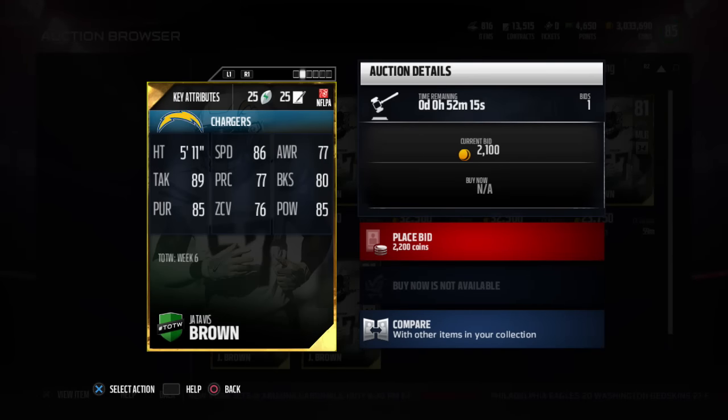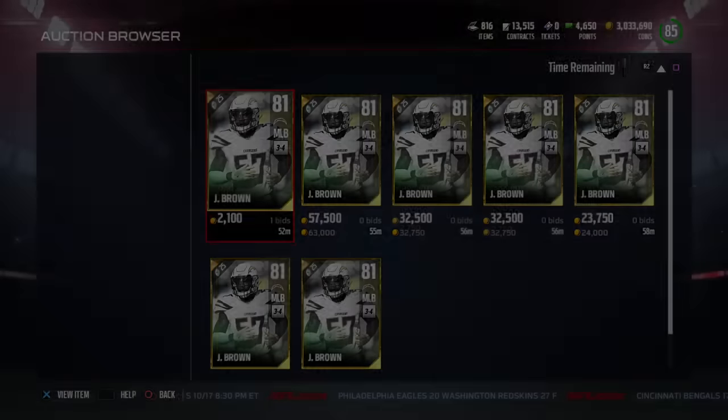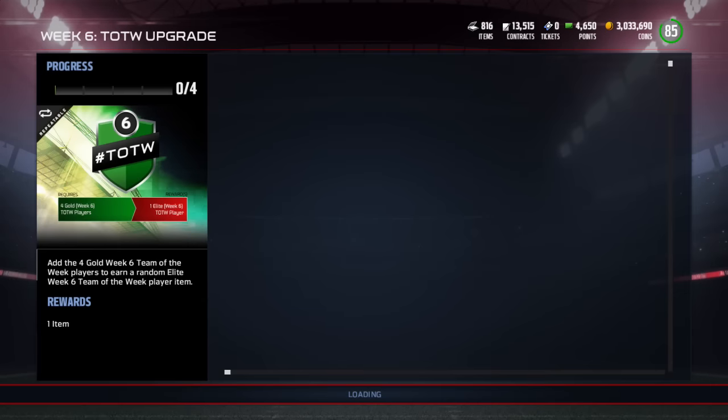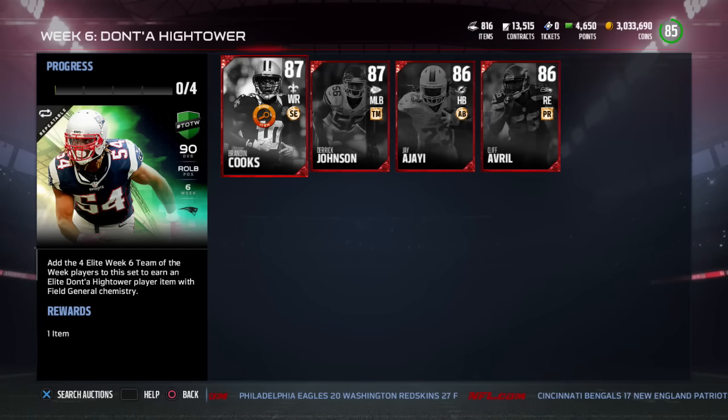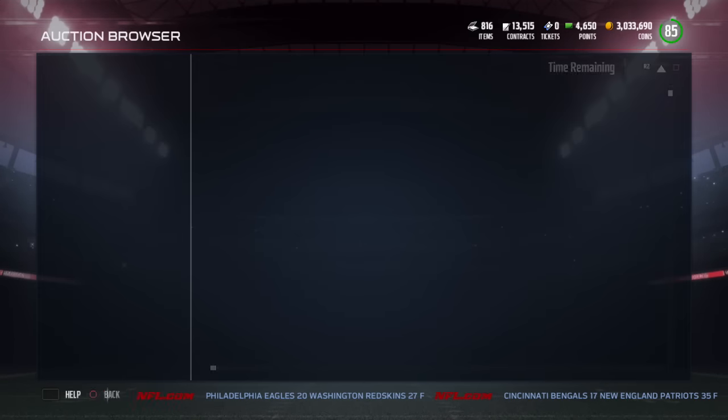Next card we have is Jatavis Brown - so two Chargers golds. Vic is definitely going to be happy about that. 86 speed, 89 tackle, 85 hit power. Like Vic told me, his small height he makes up for in his speed, strength, and hit power.